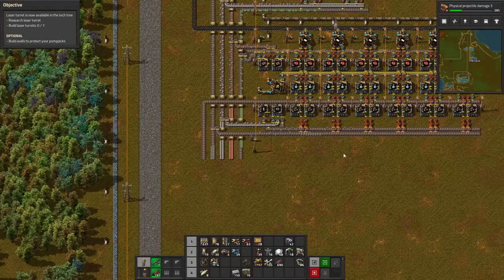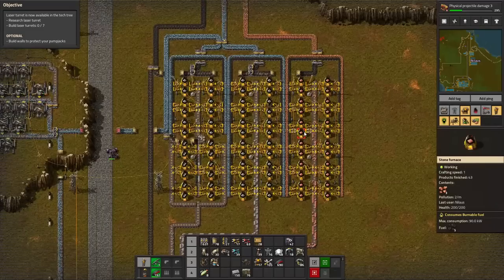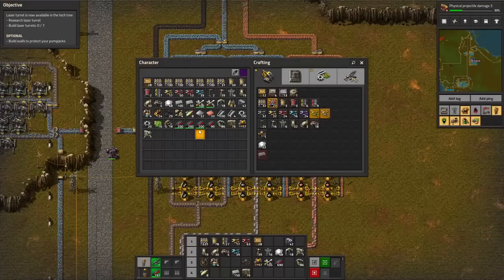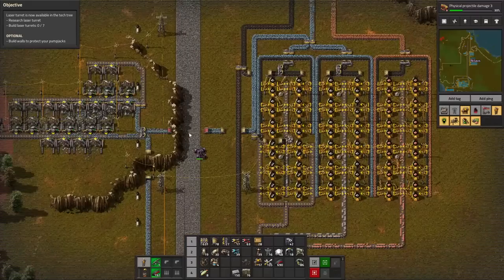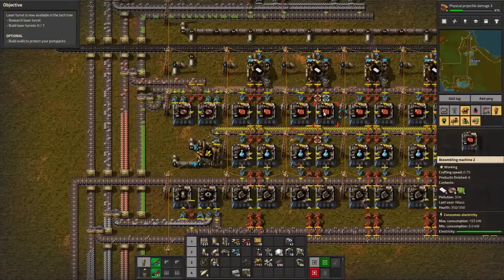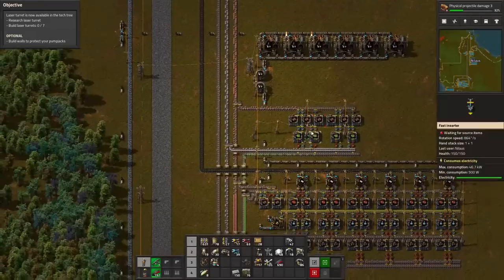All right. I think we got everything going here, and things are working. Let's just check how this one is performing — it's performing all right. Obviously everything is just way too slow. Copper is going to be just fine. Iron is going to be okay — we can always just upgrade it to steel smelters if we feel like it. We don't really need a lot of iron or copper for this, so it will eventually fill up.